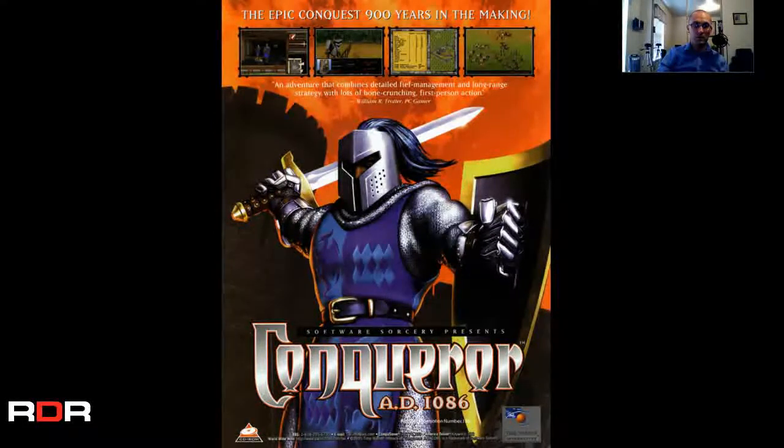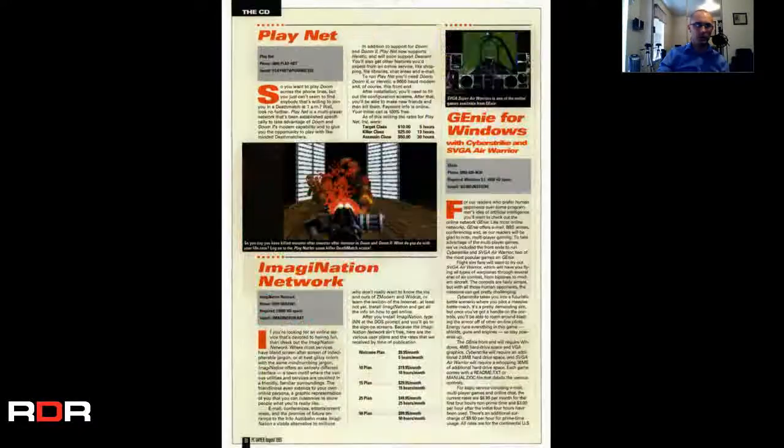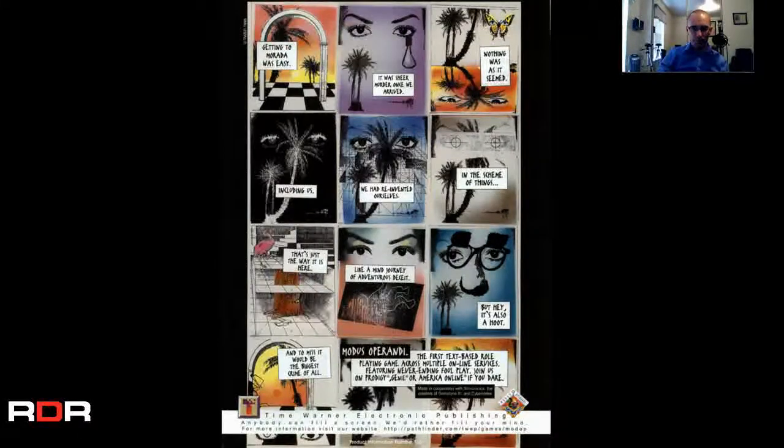Conqueror 1086 — The Epic Conquest, 900 Years in the Making. I've heard of the Conqueror games but never played this. Terminal Velocity. Clockworks — I've heard of Clockworks, but not played either. PlayNet, Genie for Windows, Imagination Network. I don't know what this is — looks like another video or comic book style ad. This intrigues me — something about the floppy replacement. You can get it on floppy as well.